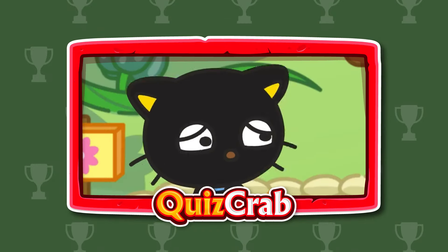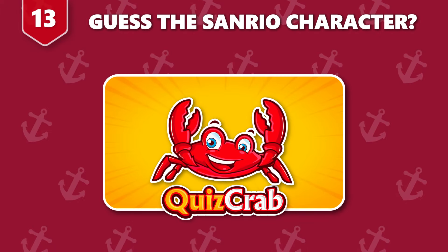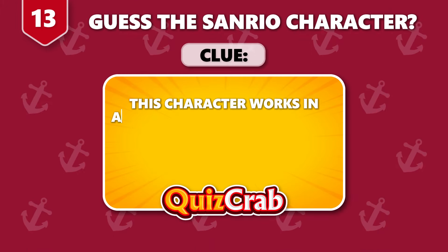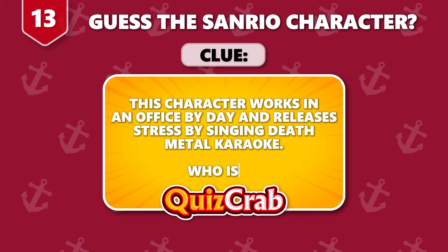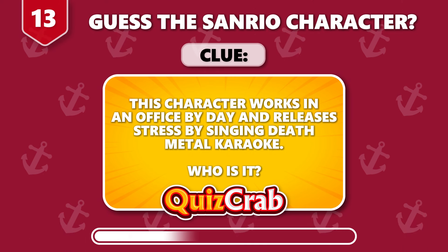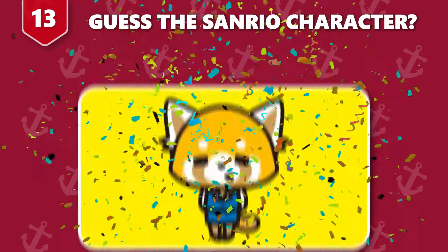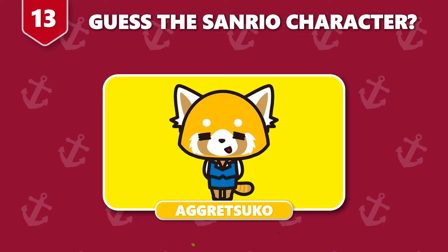I only wanted to make people happy. Round 13. Ready for the next one. The clue is: this character works in an office by day and releases stress by singing death metal karaoke. Who is it? Yes, you got it. It's Aggretsuko.